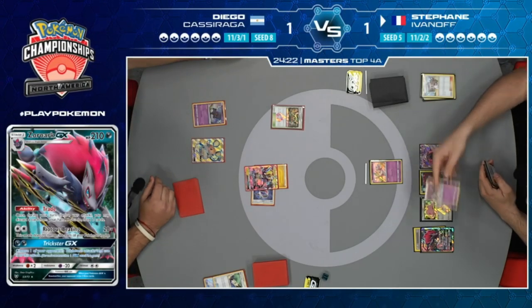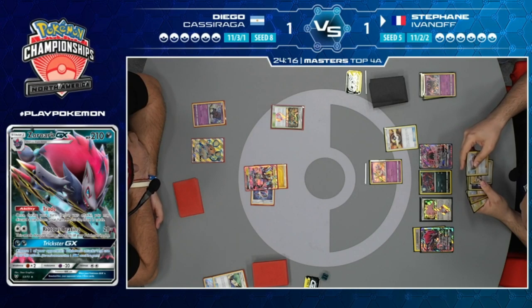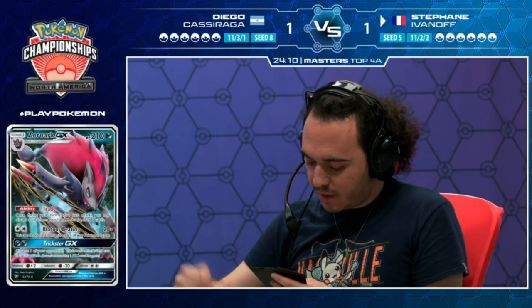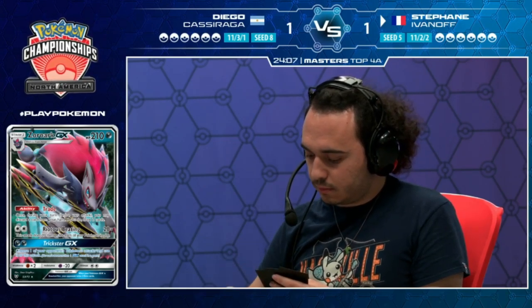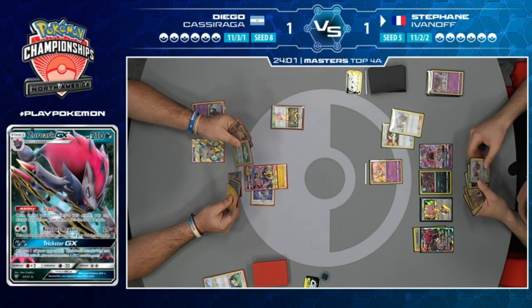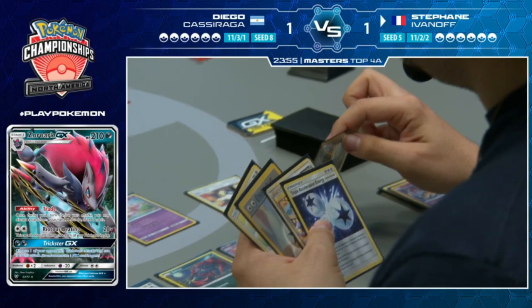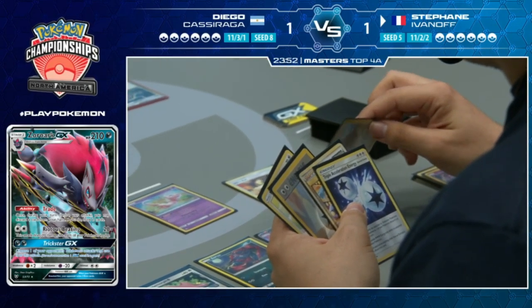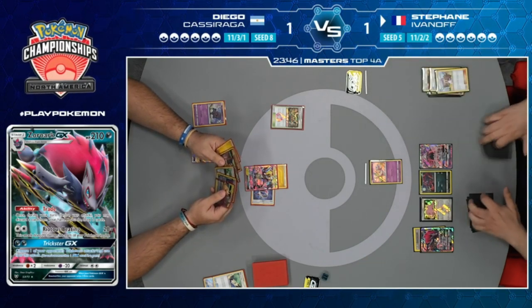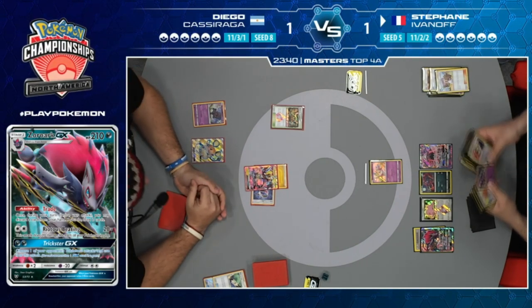We're back. Stefan traded away the Giratina and uses the Ultra Ball. Not sure if any price card penalties were given. Stefan uses Ultra Ball going to find himself probably another Zoroark GX. Ultra Ball discarding a Lillie. The big question still on my mind is does Mew have free retreat or not? If it doesn't have free retreat, Stefan is good to go.